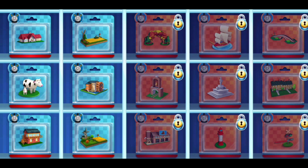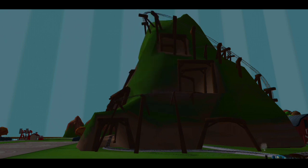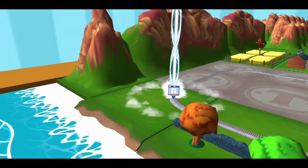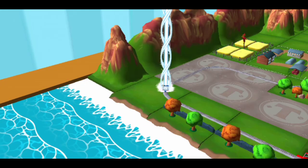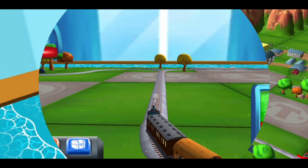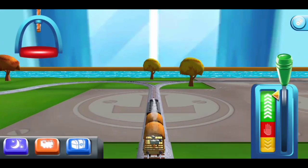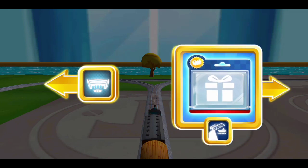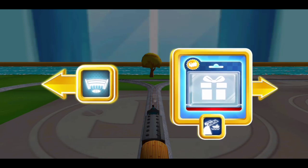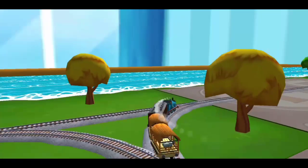Take your pick of any surprise you like. Help your engine find the surprise pack. The engines love that. Choose a direction — right leads to the Rolling Bridge, left leads to Tidmouth Sheds. The Rolling Bridge is right over there.